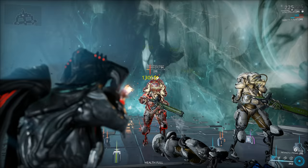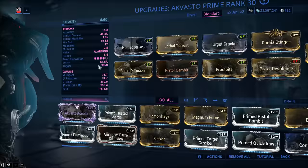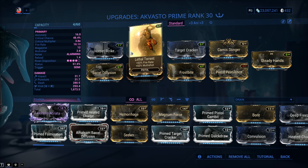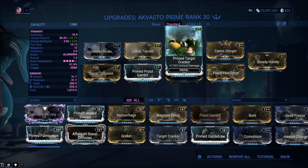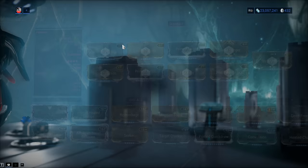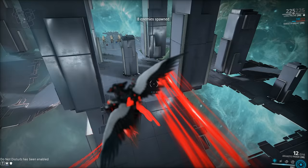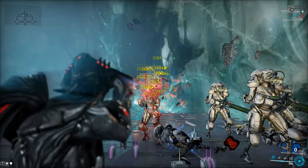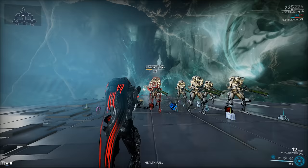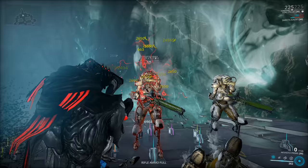Now let's switch to Prime mods. If you're a new player who doesn't have all the resources in the world, go with Prime Target Cracker instead of Prime Pistol Gambit initially — you need both, but if it comes to a choice, Cracker over Gambit every time. With Prime mods we're at 63% critical chance and a 4.8x critical multiplier. Once again, Corrupted Heavy Gunners level 120, going shot by shot: 8 Slashes, 4 Virals, absolutely annihilating the target. The power increase is quite noticeable — Prime mods make this weapon handle a whole lot better, as they should.